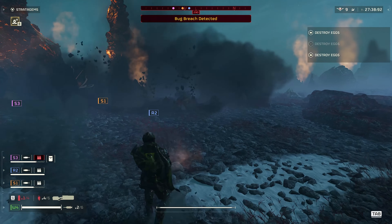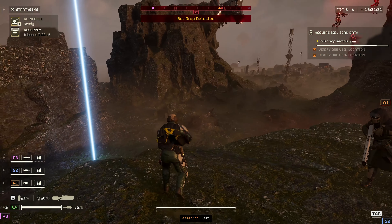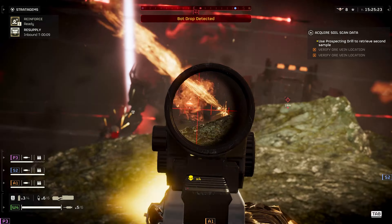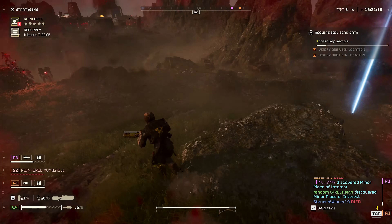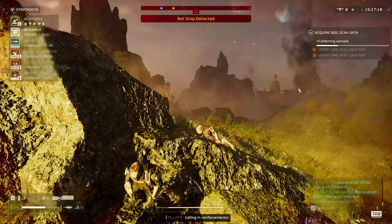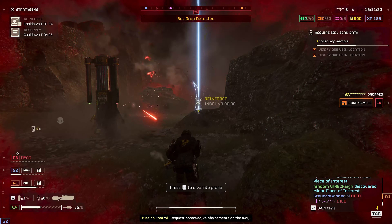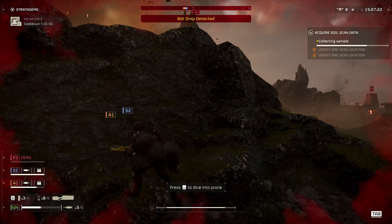You will drop initially with 6 heatsinks. In the reload options, the Sickle has 3 distance reticles at 25, 50, and 100 meters. I'd say that the 50 and 100 meter reticles might be the best choices, and remember that the weapon spread gets better with aiming down sights rather than using it in third person. Because this weapon doesn't have any recoil at all, with short bursts the spread is incredibly tight.